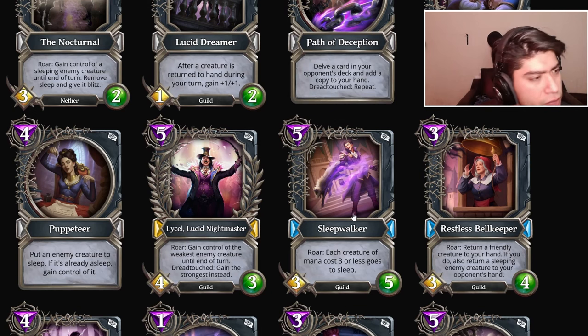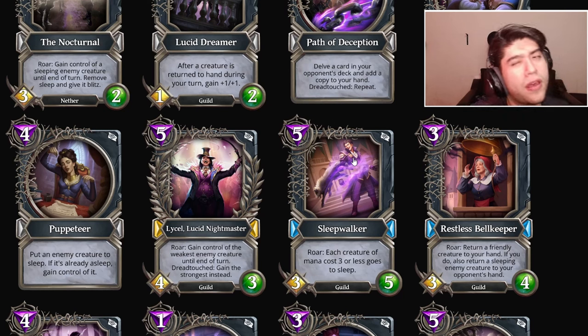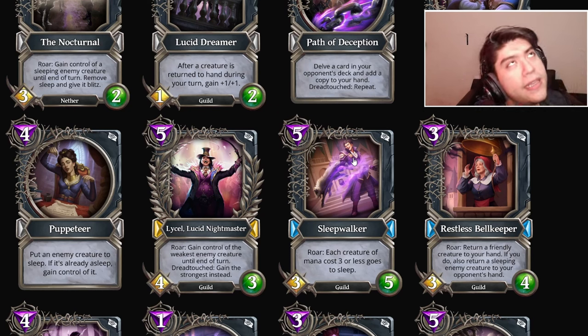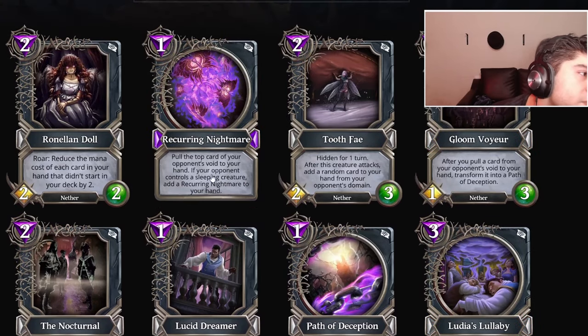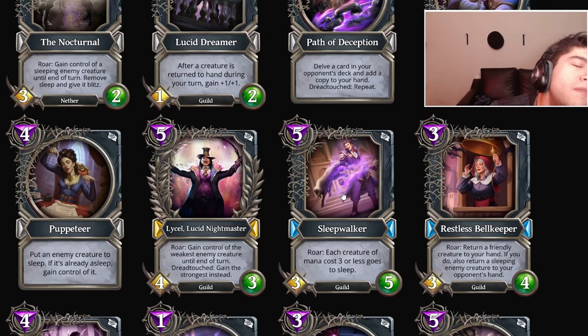Sleepwalker: five mana three-five guild card, each creature of mana cost three or less goes to sleep. Four mana is where a lot of aggro deck cards go really bad — one, two, and three is the powerhouse of their cards. Sleepwalker seems playable; you can play him at six mana and follow up with a Recurring Nightmare. I think Sleepwalker is probably between A and B tier — I'm not in love with the sleep mechanic since there are a lot of countermeasures for it.